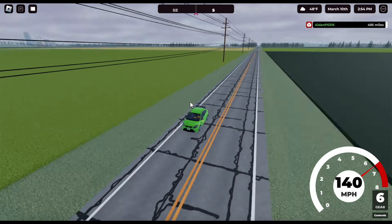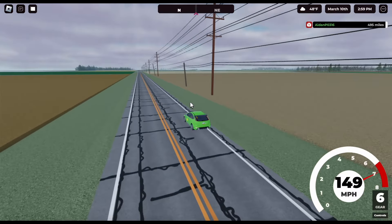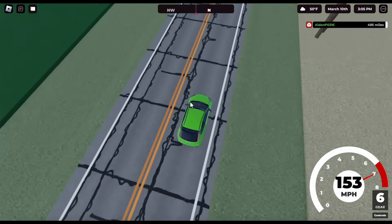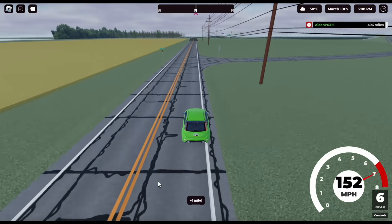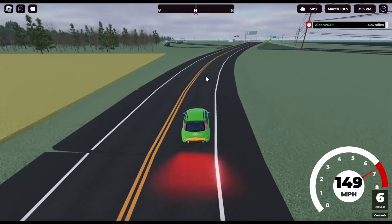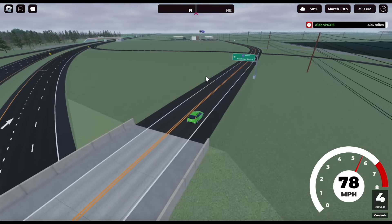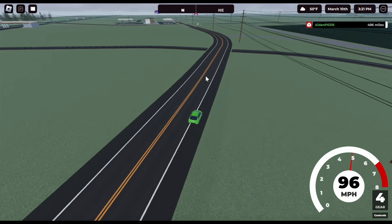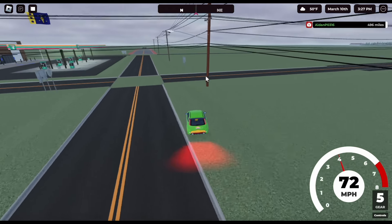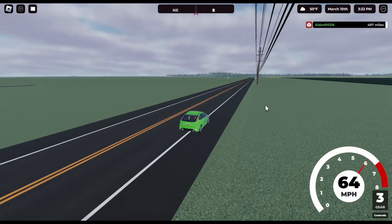Looks like we're leaving the city and just driving in a lonely desert. If you notice the marks on the road, it looks like this road had several potholes and this section was repaved. Looks like we're on Expressway 55 again — northbound — but we've already ridden on it. I want to check out the rest of the map.